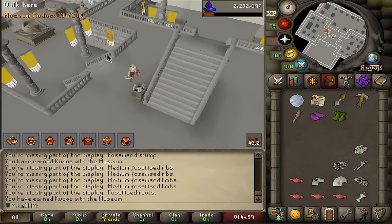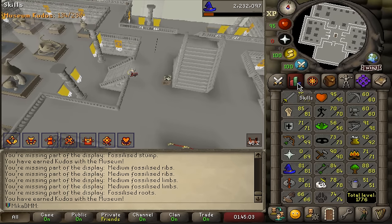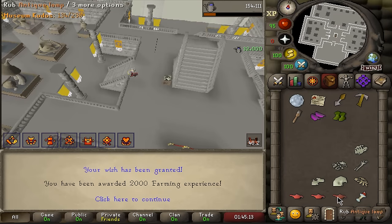I decided to do a little bit of Fossils, ended up filling up quite a lot of displays, and we got four Lamps. Now, there are really two skills I can put my Lamps into: either Herblore or Farming. I'm probably just going to be balancing out these two skills as I go, but right now my Farming is struggling, so let's put a little bit of XP into that. A little bit more — 32k XP, drops up to 57.